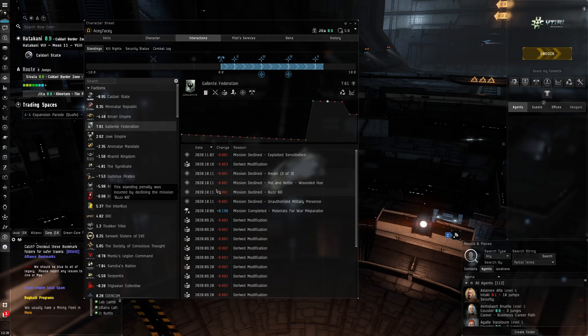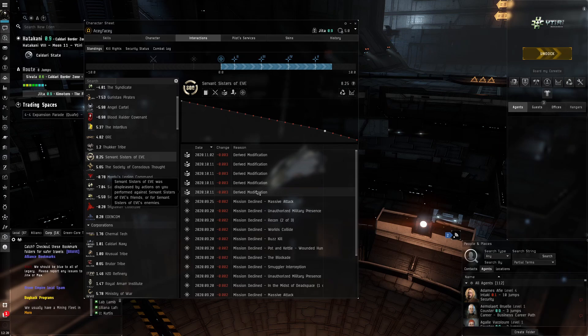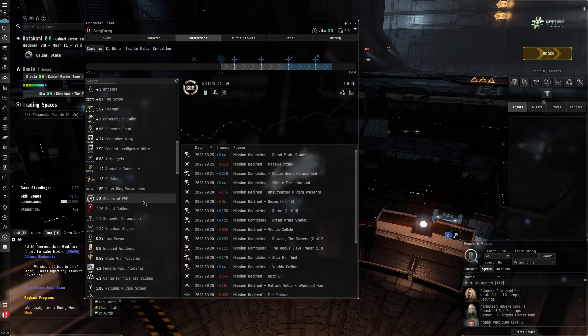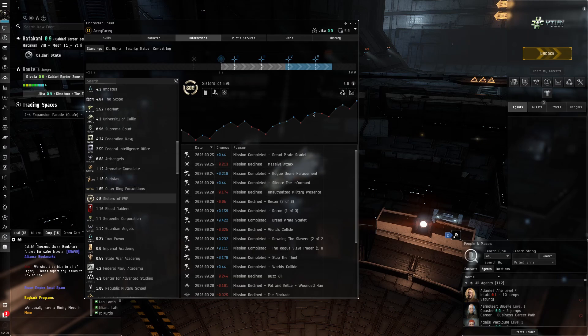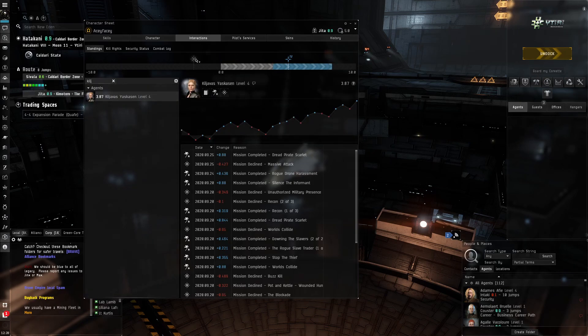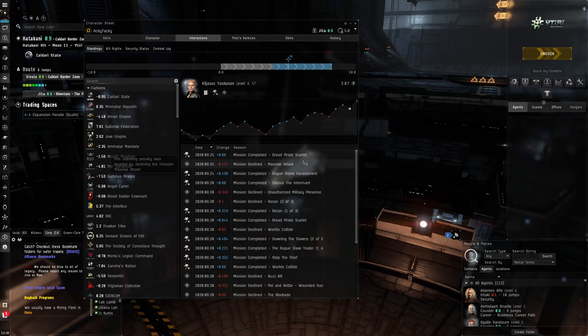Just because the faction standing loss is minus 0.01 doesn't mean you can unlimitedly decline missions, because obviously 0.03 will accumulate over time. We're also going to gain standings by doing other missions. But the main reason you can't just keep declining missions is because the corporation standings take a bigger hit. If you keep going down, you see it goes down quite a bit.